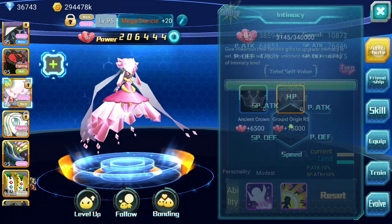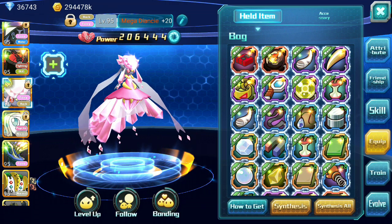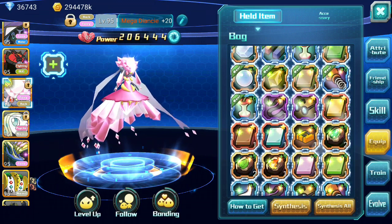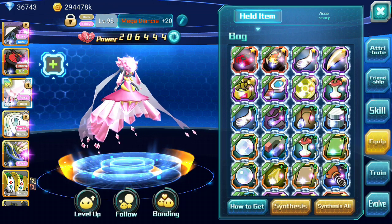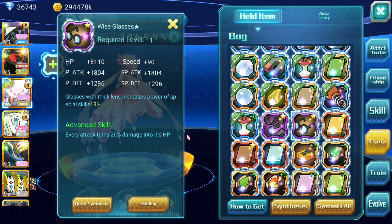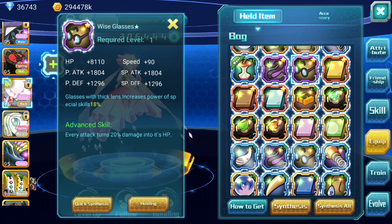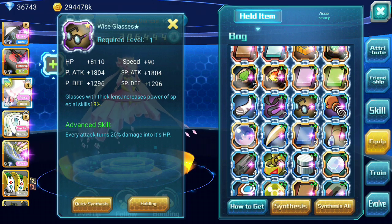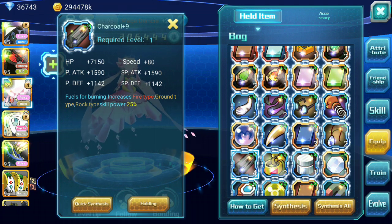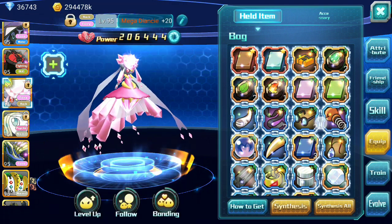Let's talk a little bit about held items. For the held items, what you really want to give her is either Wise Glasses — which will turn 20% damage into its special power — or Shark Call. Shark Call is another one you could give her, but it just improves her damage for ground and rock types by 25%. I really prefer Wise Glasses to Shark Call.